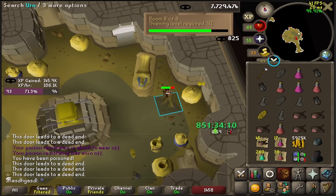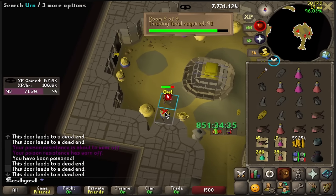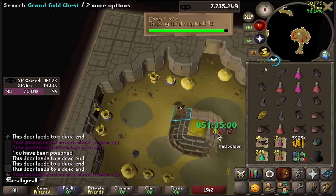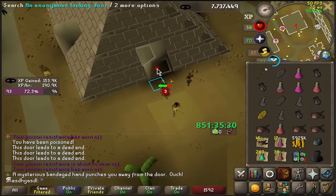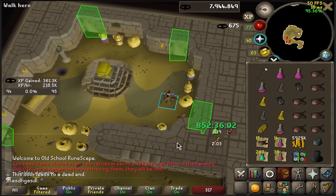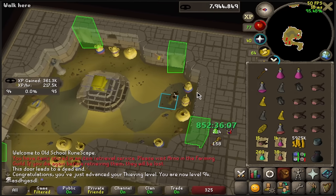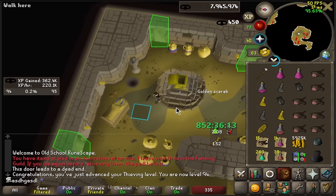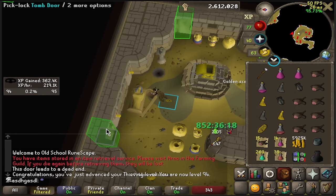Since I already need to be in these rooms for going for the scepter, it is essentially zero time to get to these rooms for thieving XP. The effective rate of looting these urns is actually quite high and better than artifacts. Room seven and room eight will get me some nice thieving XP as well. That is 94 thieving, which is very important — it's a no-fail on master farmers with the Ardoin heart diary, a pretty big deal for ironman or ultimate ironman accounts. I'll definitely make use of that later, but now we continue for the scepter.